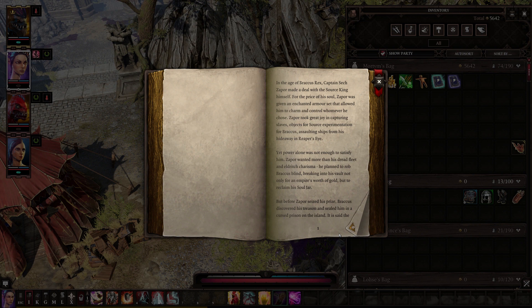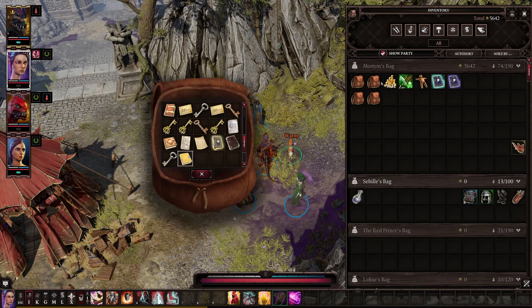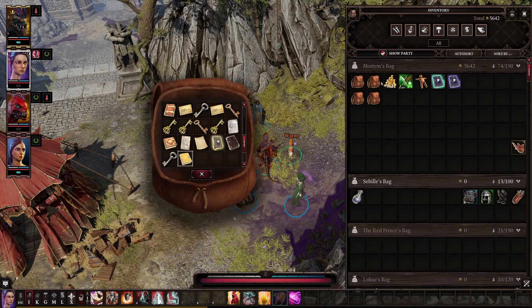So there you go — a look at the first armor set added with the Four Relics of Rivellon quests in the DLC gift bag. I hope you enjoyed this look at the first set; I'm looking into the other ones, but this was the first one I came across and there was quite a bit of information so I figured I'd make it into its own video. If you enjoyed it, leave a like, comment, subscribe, do all that YouTube stuff — but thank you so much for watching and have an amazing day.